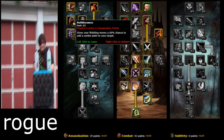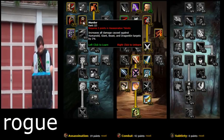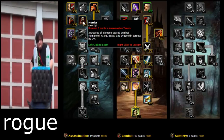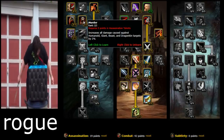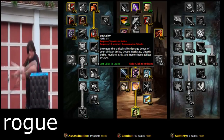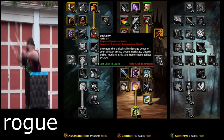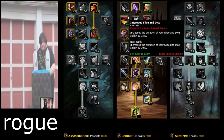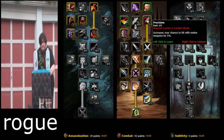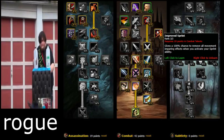Murder increases all damage caused against humanoid, giant, beast, and dragon targets by 2% — you're gonna be killing all those types while leveling, so get that. Lethality increases the critical strike damage bonus of Sinister Strike, Gouge, Backstab, Ghostly Strike, Mutilate, Shiv, and Hemorrhage by 30% — that's huge. Improved Slice and Dice is good to have. Precision increases your chance to hit with melee weapons by 5%.